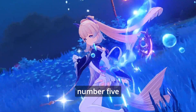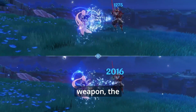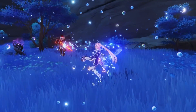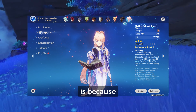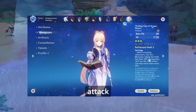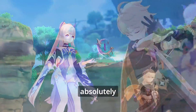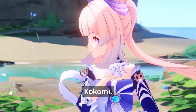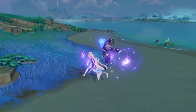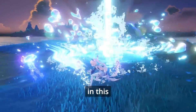Number five: Kokomi is very easy to gear, at least in terms of weapons. In fact, her best-in-slot weapon — the best weapon for her in the entire game — is actually a three-star catalyst: Thrilling Tales of Dragon Slayers. This catalyst gives you HP as a substat, which Kokomi needs, and it gives a massive attack bonus to the next character you switch into. Combined together, this makes the weapon absolutely perfect for a support-style Kokomi, while still being pretty good for a damage-dealing Kokomi since she gets damage from HP.